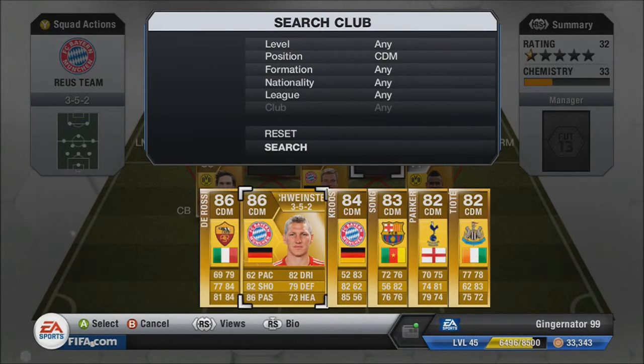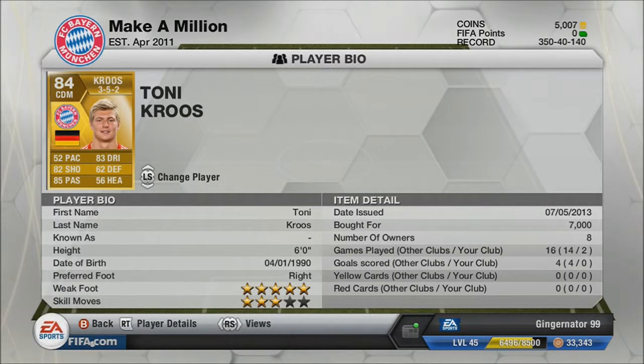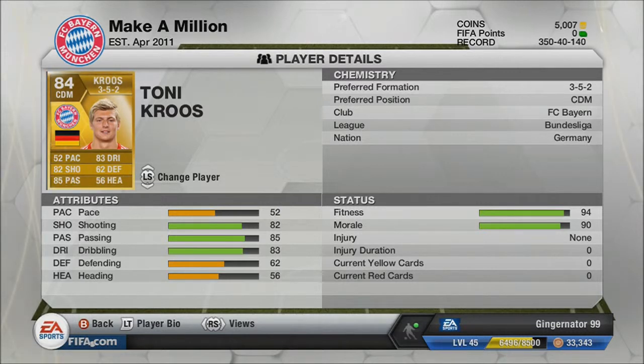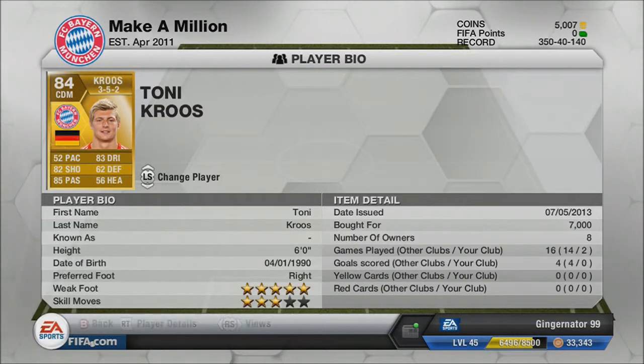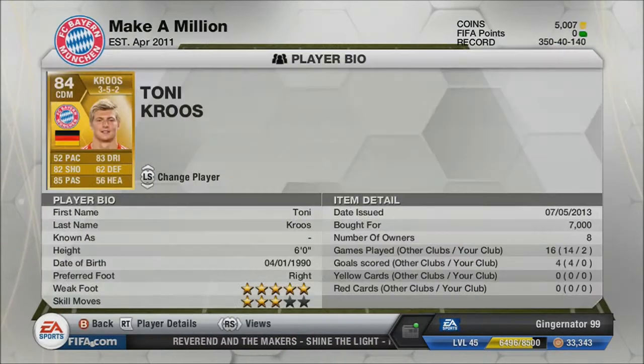The two CDMs we've gone for: first up is Toni Kroos — an absolute tank who bombs the whole field. He's 7,000 coins, with 52 pace, 82 shooting, 85 passing, 83 dribbling, 62 defending, and 56 heading. German, Bundesliga, Bayern Munich. He's got five-star weak foot so you can put him on either side and he'll cut in and take a really nice shot. That 82 shot and 85 passing really help him.